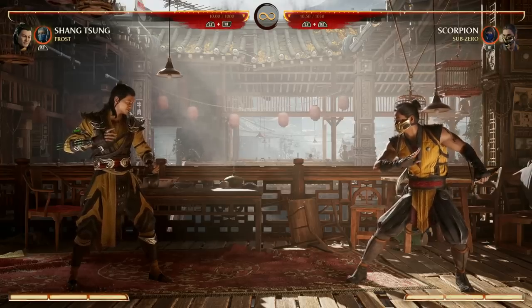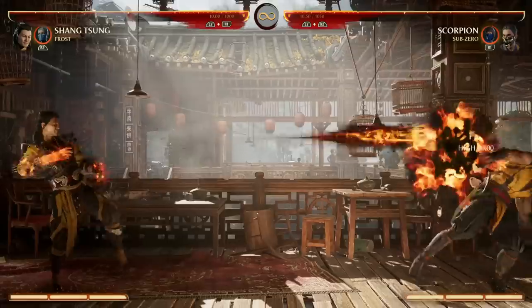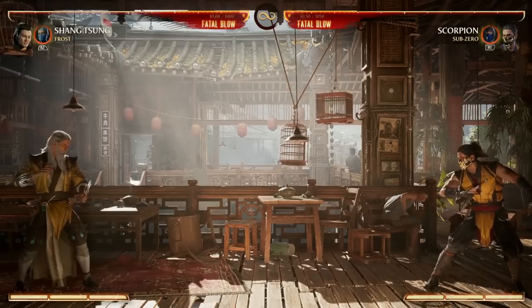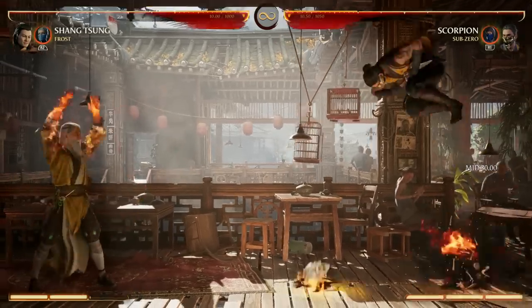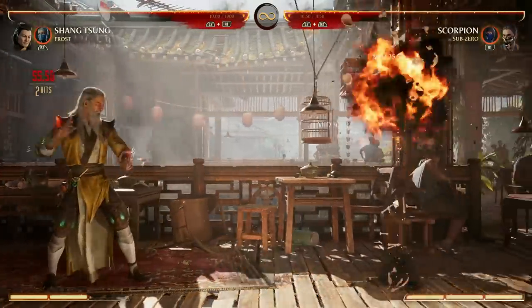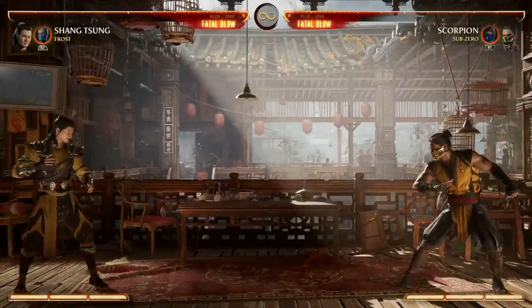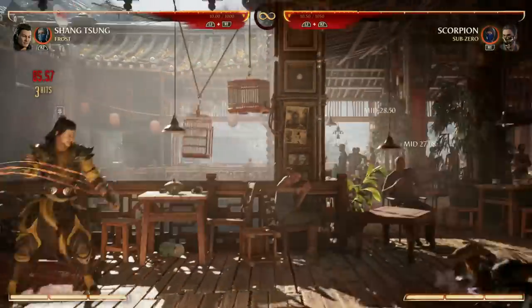Another strategy that some Shang Tsungs might want to use is he's kind of a zoner. You've got one, two, or three fireball options, you have air fireballs, you have ground fireballs, you can carry your opponent towards you with fireballs, and you can keep your opponent away with fireballs. I'm not saying abuse it — I'm saying he does have the potential to be a pretty good zoner, and then when he gets in close, he'll just rough you up.